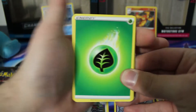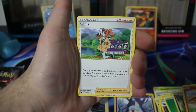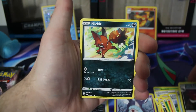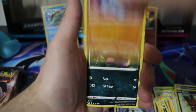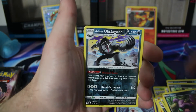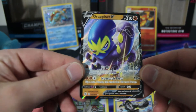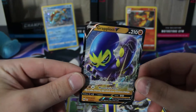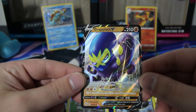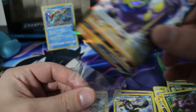Appletun, Victini, Sonya, Potion, Linoone again, Nickit, Machop, Ekans, Galarian Obstagoon Reverse. And we're going to get a Grapploct V — okay, that's not a bad pull! One of my more favorite Pokémon from the new generation, he's a pretty cool looking guy. Looks like he's gonna smack you up a little bit. We're going to get him into a sleeve.